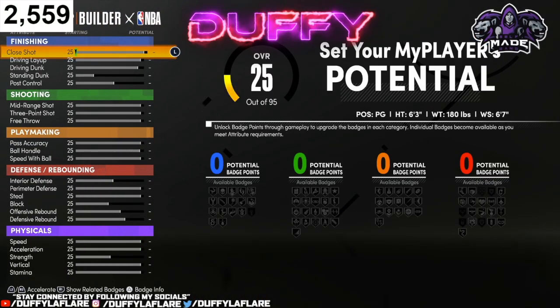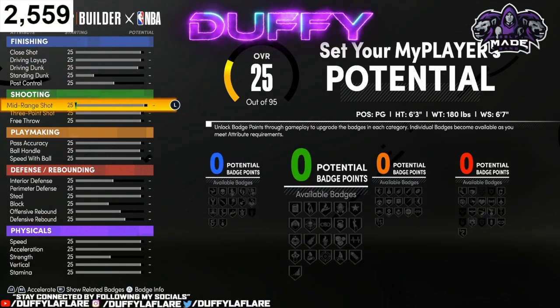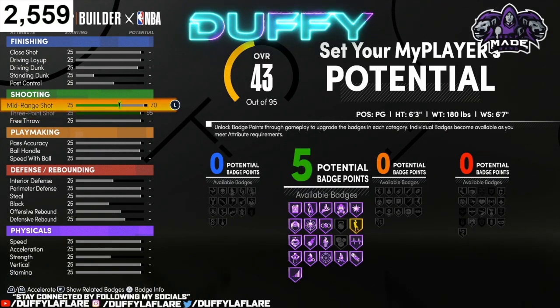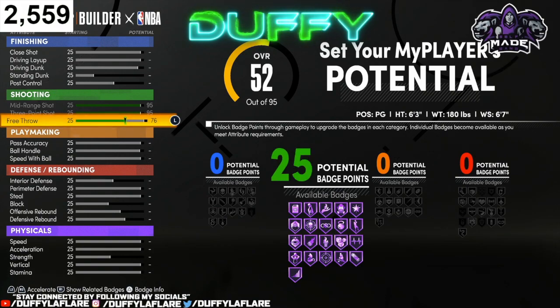Alright, now for these attribute upgrades man, pay close attention to what I do here so you can get the best possible outcome for this point guard build. Starting out man, you wanna put your three point shot all the way up, then your mid range, and then you wanna go ahead and bring your free throws to a 76, and that'll leave you with 25 shooting badges.